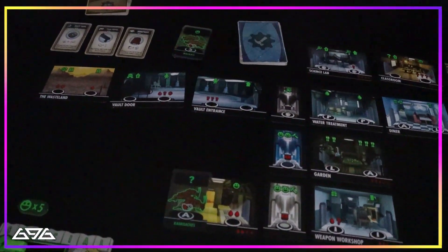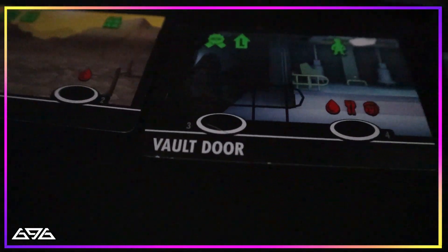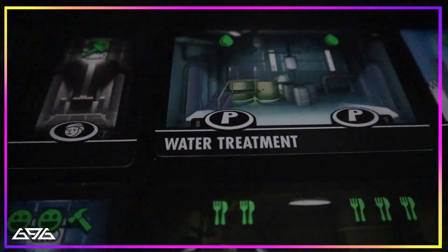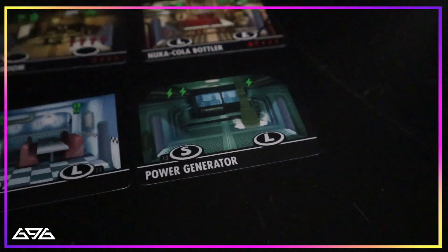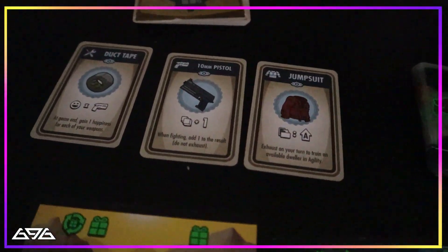If you ever played the mobile version, it's quite similar. You have the main locations, the main rooms that you can see in the vault in the mobile version as well. You have the elevators connecting the different layers of the vault to each other. You have some loot that you can get — for instance duct tape — and there are weapons in the game as well. I'm gonna show you just a few, and of course you can also get some pets.